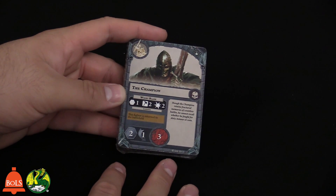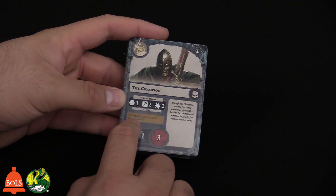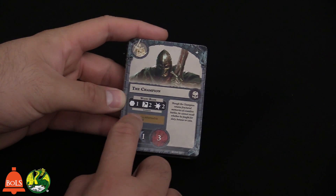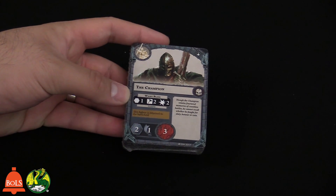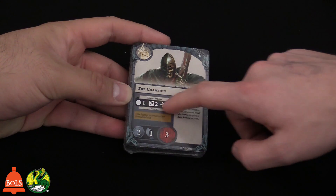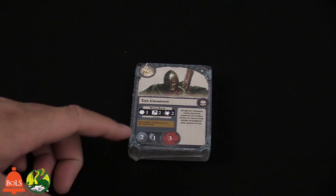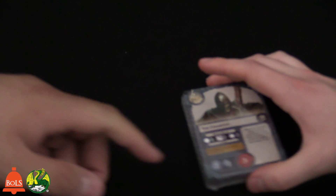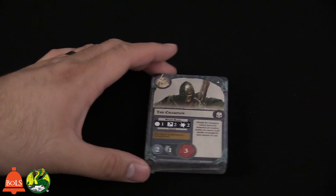On the flip side of the card is their inspired version. This fighter is returned to the battlefield — that's the trigger for it to become inspired. When you flip it over, the inspired versions usually have better stats — maybe an extra point of damage on their attack, or they're rolling extra dice.